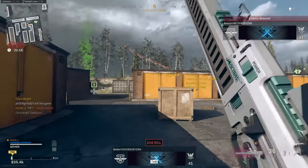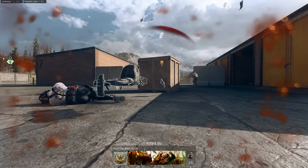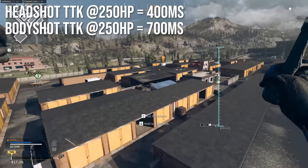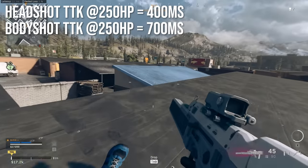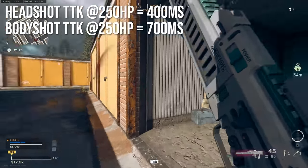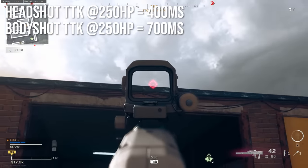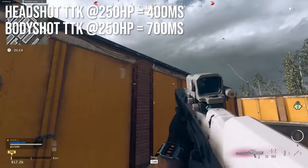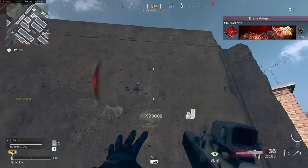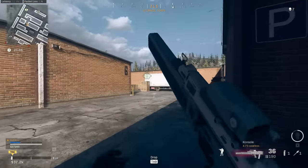If you put those damage numbers together with the rate of fire — including the burst delay — landing headshots or almost all headshots will kill in about 400 milliseconds, which is very fast and pretty shreddy. However, if you're just hitting body shots, it has about a 700-millisecond time to kill. This is because it can't one-burst, the burst damage isn't high, and those 200-millisecond burst delays add up significantly, so that's very rough sometimes.